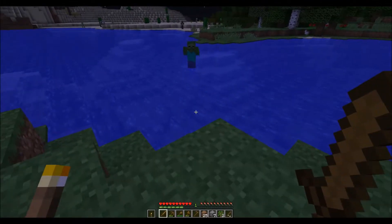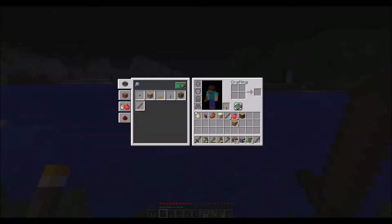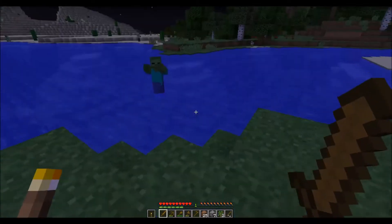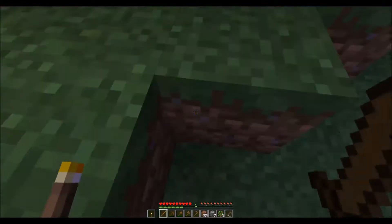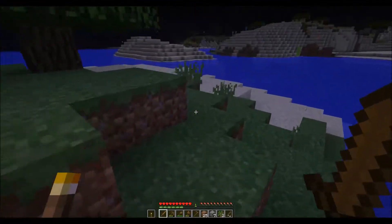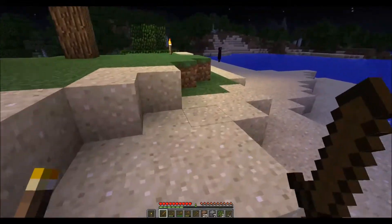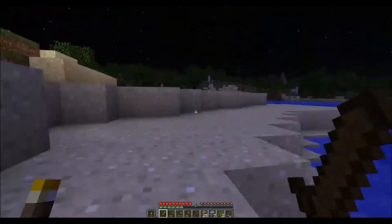Now, the thing about zombies is they growl — they have this thing called the caw. He is calling other zombies that are in the area. Now if there's zombies close enough to his caw effect, he will call additional zombies. That big, tall, black guy — he's an enderman. You do not want to look at him. He is dangerous when you look at him. He won't attack you until you attack him.